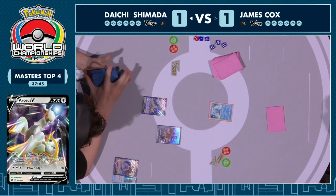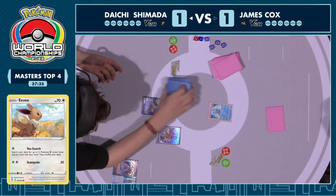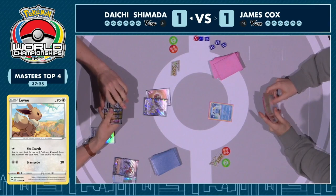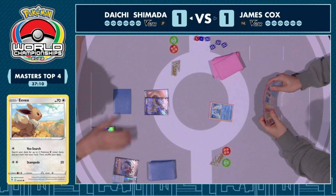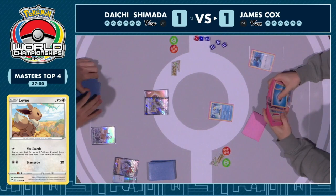James, with Radiant Greninja already in the opening hand, can still respond — hopefully get that Concealed Cards Battle VIP Pass and keep that cascade of value and explosiveness ready. Eevee now onto the bench. Just a turn one attachment on the Arceus — doesn't seem to be anything else. What is the top deck? Has Capacious Bucket and Greninja, but no Battle VIP Pass or Irida. Very reliant on the two cards from Concealed Cards to get either of those pieces — or at least a way to find a Palkia at minimum.